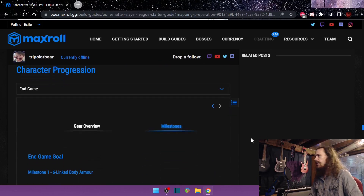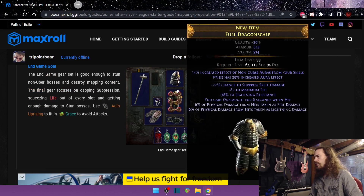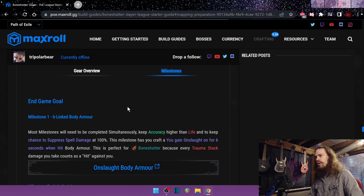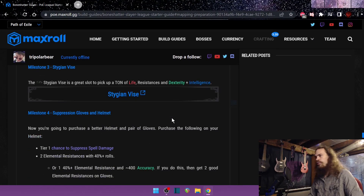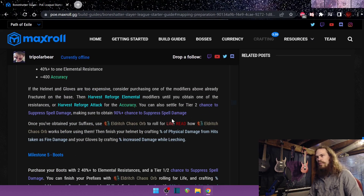I haven't used the skill tree progression part a whole lot because I haven't been leveling as much in the last few days, but this character progression section is fantastic. They've got just a general overview of the gear — very easy, very nice — you can just hover over it and then go try and buy the same thing. But then they've got the actual gearing process broken down into all these milestones where it just holds your hand through the whole thing, telling you which item to get in what order, and it gives you crafting options.